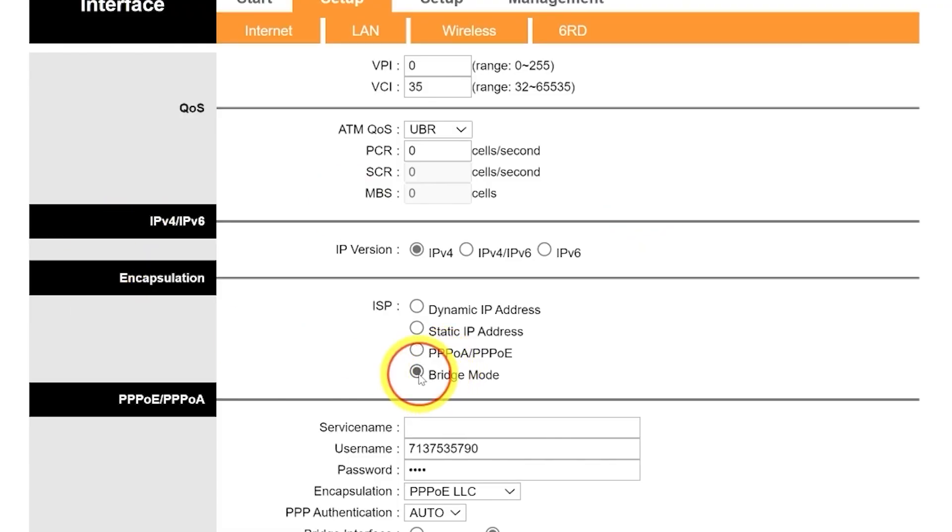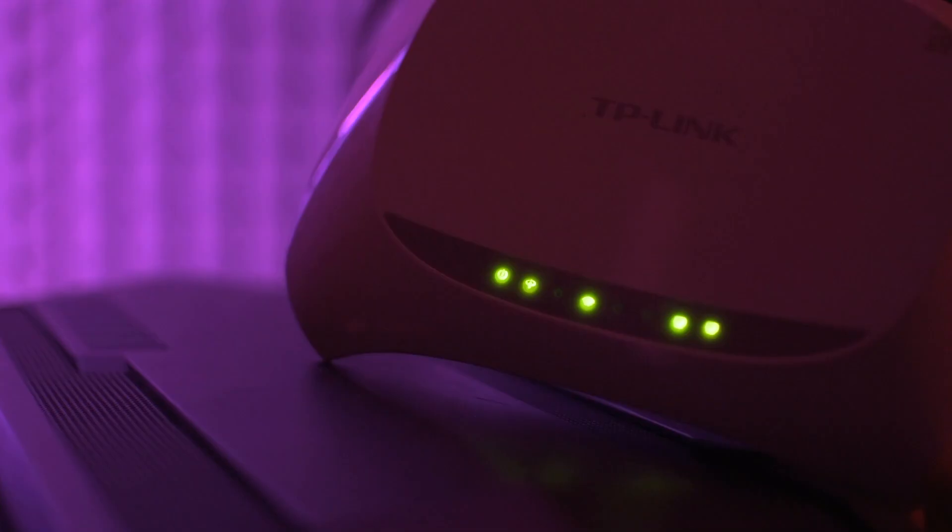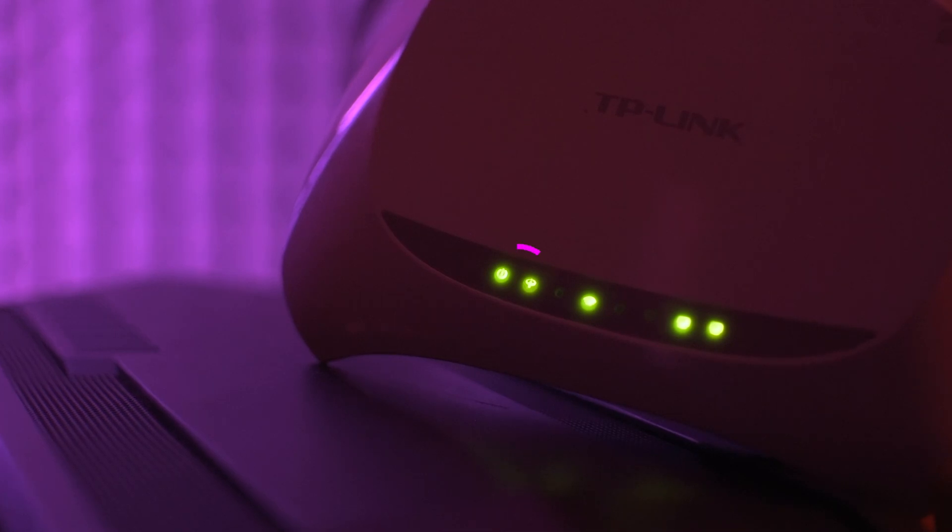Change the router mode to Bridge Mode, then save the settings. Wait about 10 seconds and then restart your router. Wait until the connection light turns on — this may take up to two minutes. After that, we can move on to setting up your PS4, PS5, Xbox, or Nintendo Switch for NAT type 1.